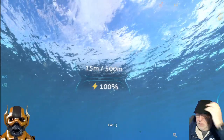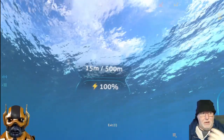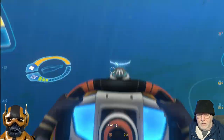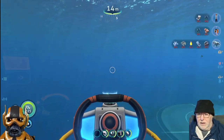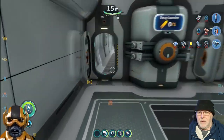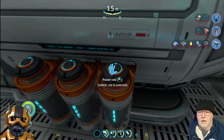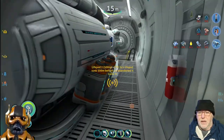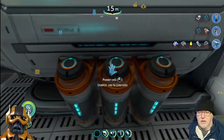Our depth - we can only go to 500, I thought we could go to 900. So we'll need depth module one - it's plat steel and three rubies I believe. Your battery - okay, exit out of here. Speaking of batteries - three energy cells, or power cells, on each side.